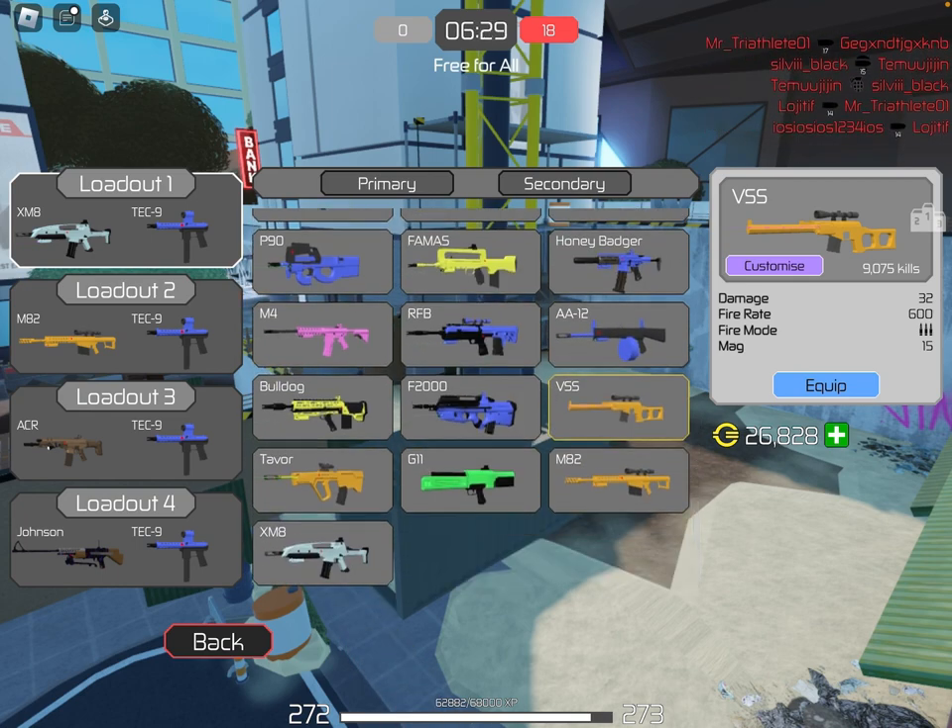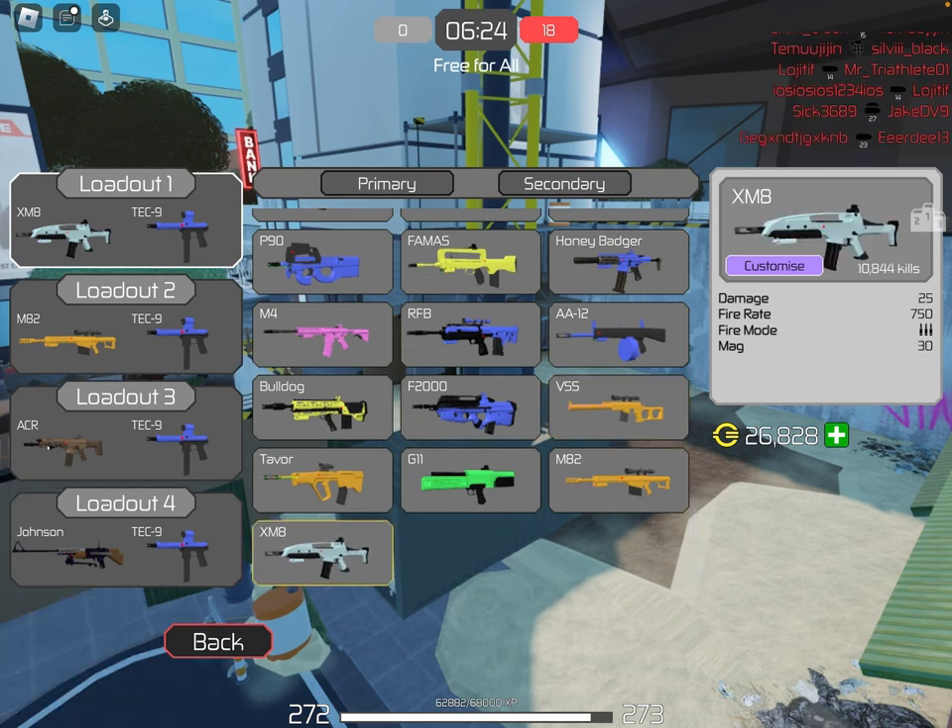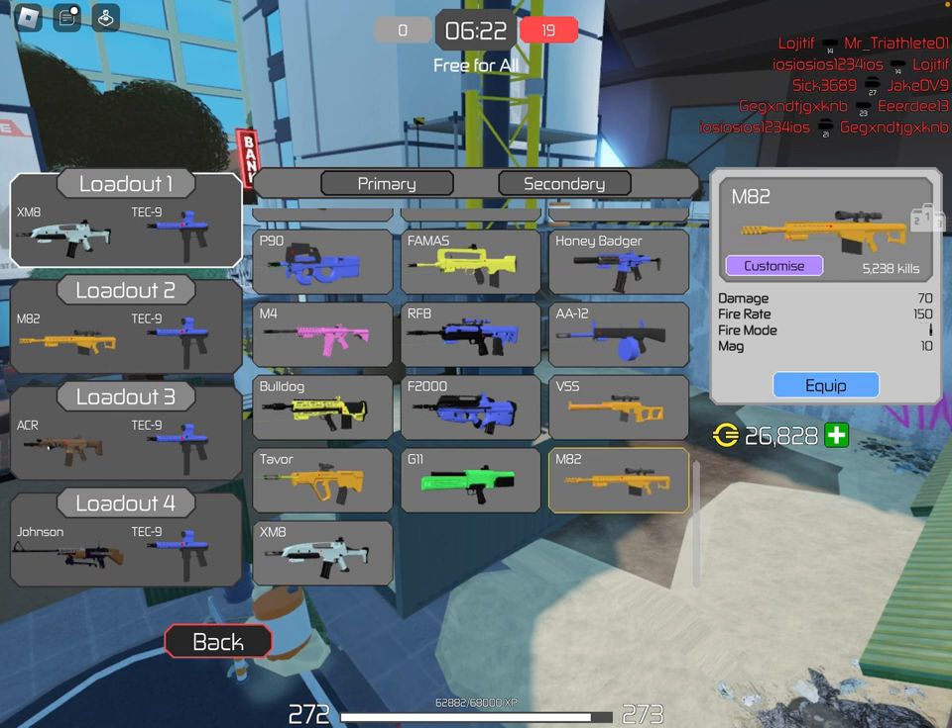They also changed how every single gun looks, and they look awesome. I mean, look at the XM8. You see this orange thing on my gun? That is a gold skin. They really messed up with the gold skin — it looks orange, it looks disgusting. With all the other skins it's normal, like how it should be. But with the gold skin it covers the whole gun and it looks disgusting.